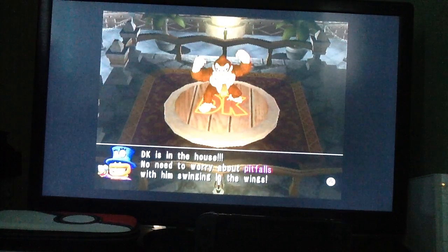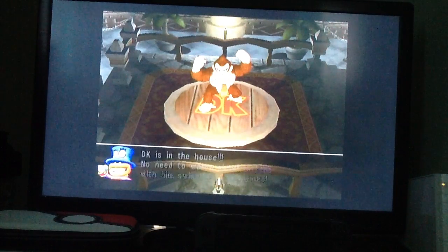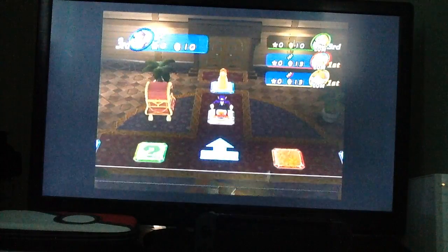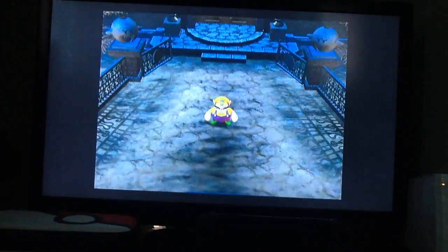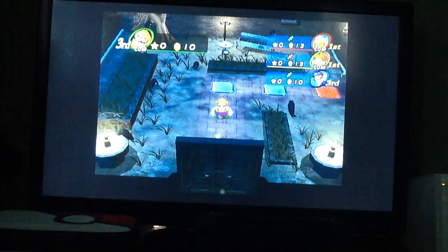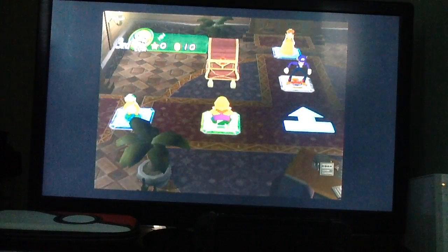DK is in the house! No need to worry about pitfalls when he's swinging in the wings! If you land on a DK space in one of those rooms, he'll give you a star as a present. But big downside — all DK spaces have turned into Bowser spaces! In case you were wondering, DK only covers up one of the pit holes, not the other. So there might be a time — it did say there were two pitfall rooms.